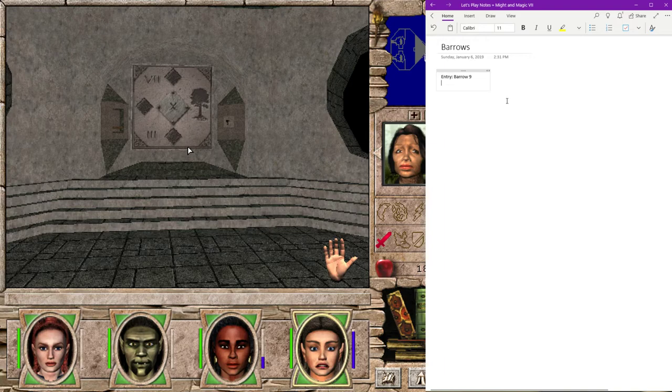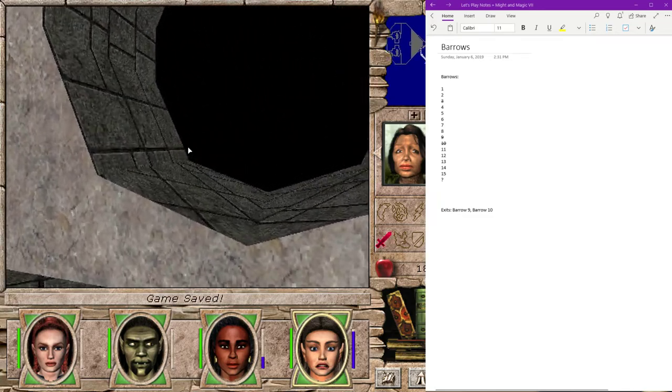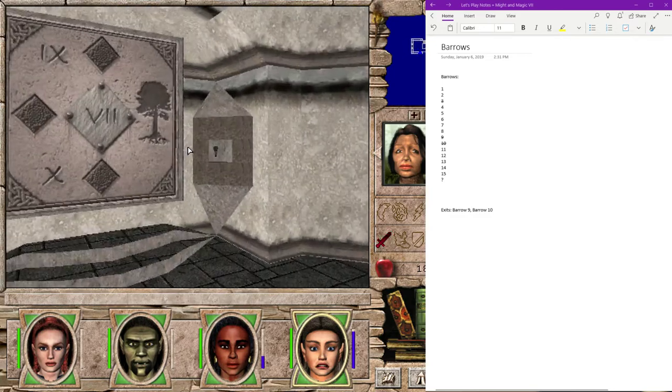We've definitely gone through Barrow 10. Let's see - we've been through Barrow 3. Barrow 3, Barrow 9, Barrow 10 - I know we went through both of those. And I believe Barrow 7 - let's double check. I think we've gone through Barrow 7 as well. 7 was our route to outside as well. So that's an exit.